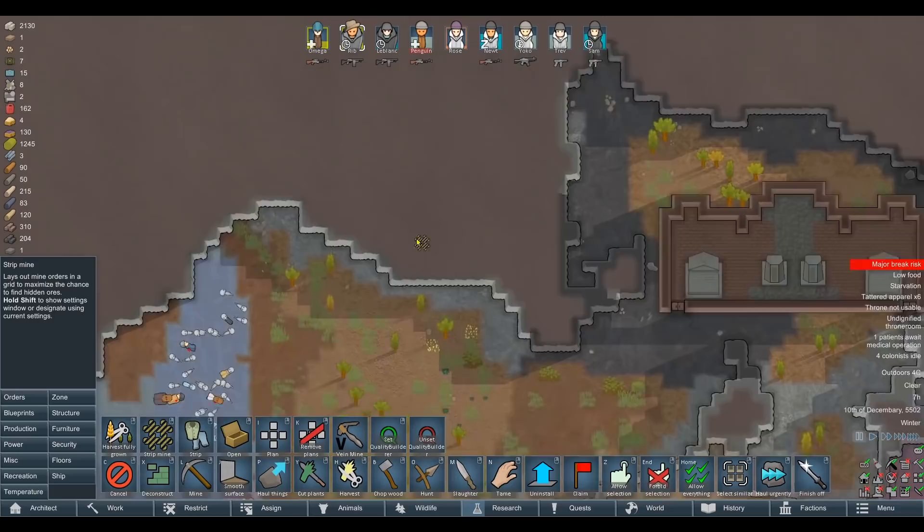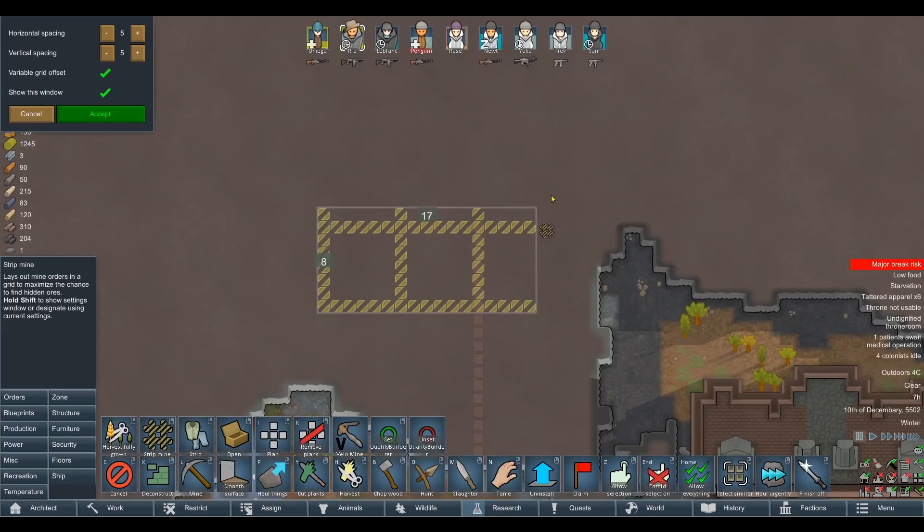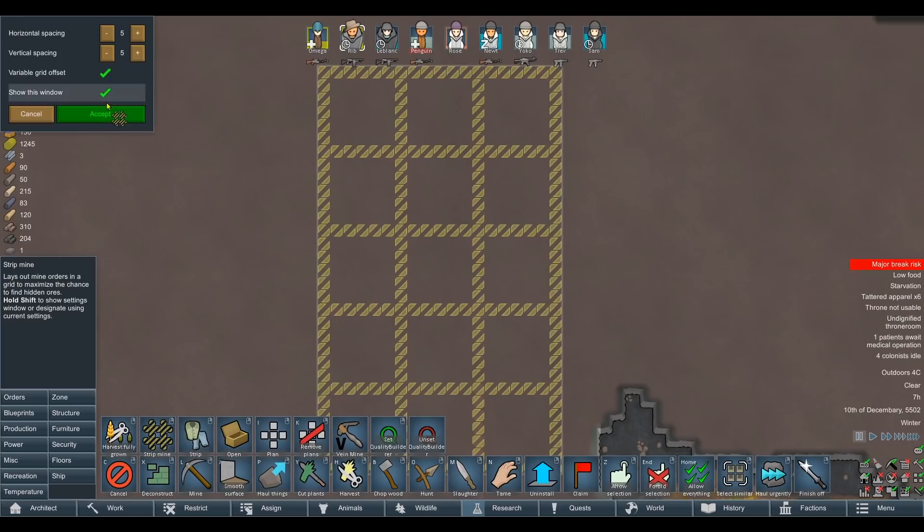We've obviously closed up the old mine shaft. How do we want to do this? Maybe put it somewhere a bit further away from the base. Obviously it takes longer to haul stuff back but that's probably safer rather than running the risk. There is an option to toggle that window off. Let's do something like that — boom. Hey, that's nice, I like that.